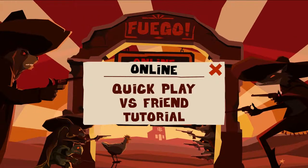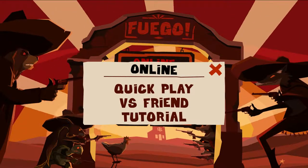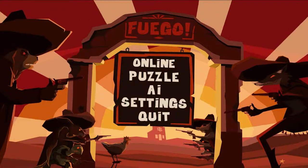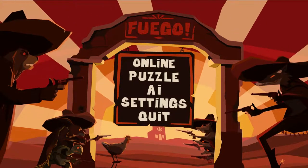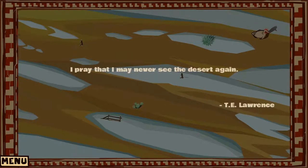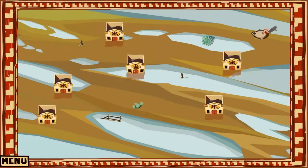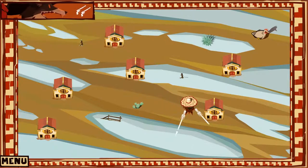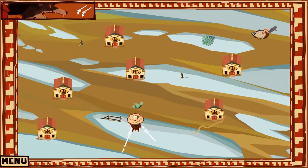There is an online mode with quick play, versus friend, and tutorial options. The tutorial is pretty quick and covers pretty much everything you need to know about playing online. So let's jump into an AI match. This is basically like a single-player skirmish. The idea in these AI matches is there's a timer to place down your banditos, and you need to place them so that you get the most gold — except you have an opponent.